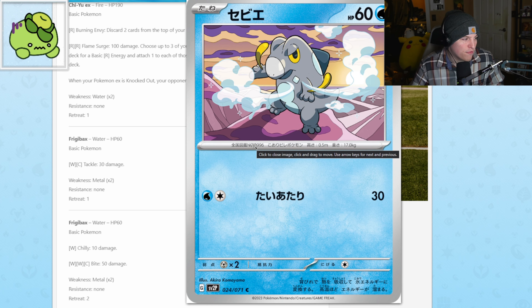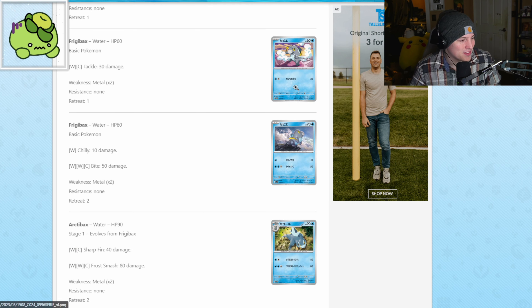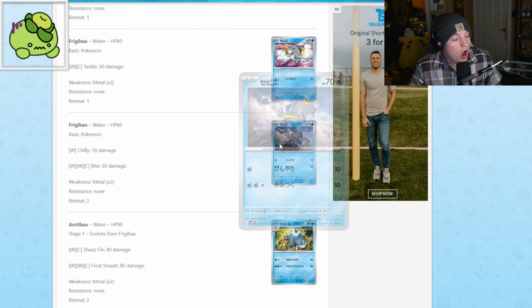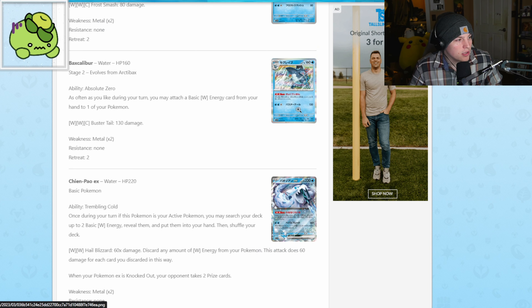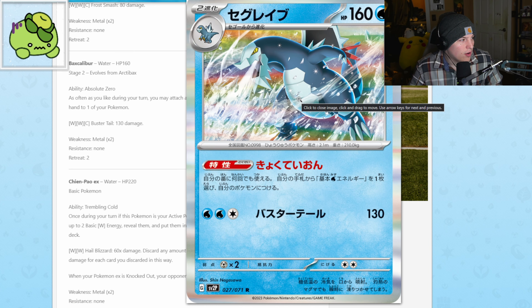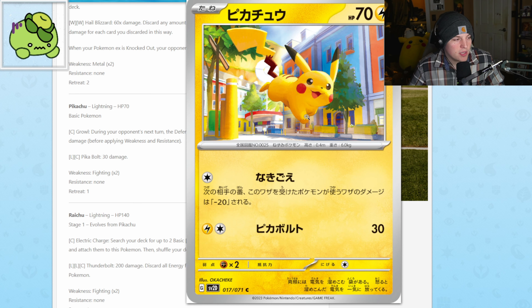This Pokemon is called Frigibax — I've never seen it in the entirety of my playthroughs. Oh wait, it's the little version of Baxcalibur! I didn't know it was the little version of Baxcalibur. That's why I never saw it — I only saw Baxcalibur when facing the Elite Four or the champion. Then we got Charcadet, gotta love it. And Pikachu — you can't keep the mascot out for too long.